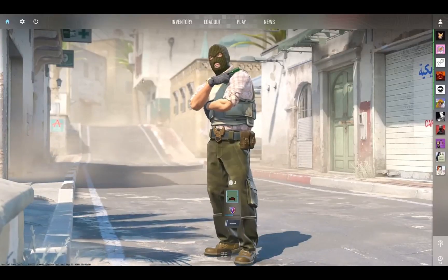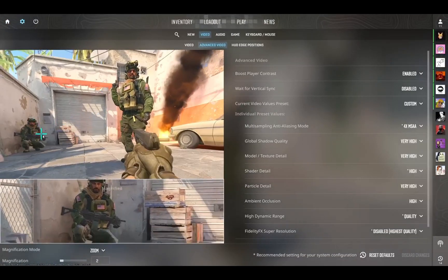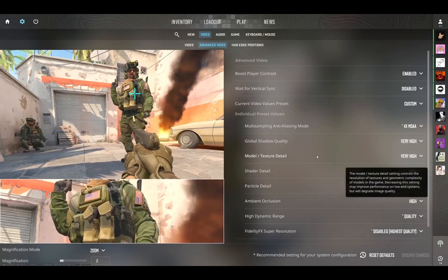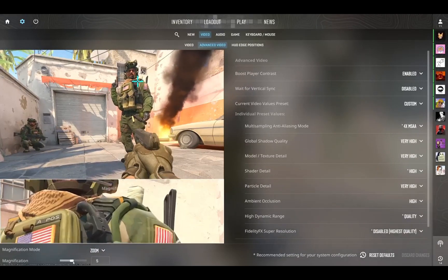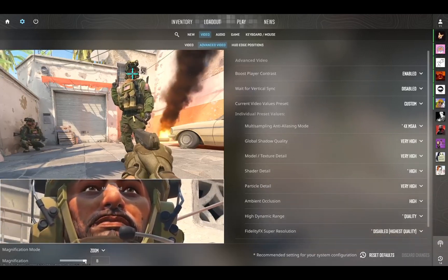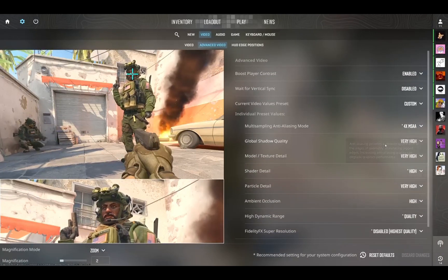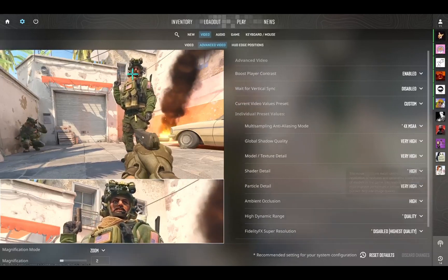They've added some great quality of life features in the menu and the options. If we go to the Advanced Video tab here, you now get a live preview of what the game's going to look like when you start changing some of the graphics — for example, the model detail, the particle detail. You can zoom in, you can change the zoom level too, go all the way in. And also, when you change stuff here it doesn't lag your game for about a minute. In CSGO, if you're mid-match and you want to change a setting, you're going to miss out on an entire round because it lags that bad. But now it's just instant — it works great.